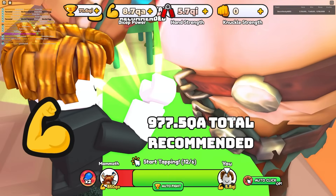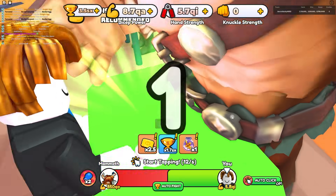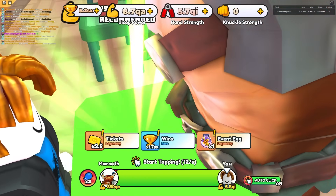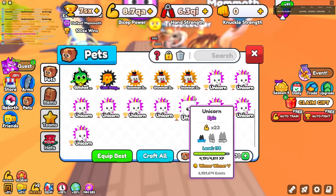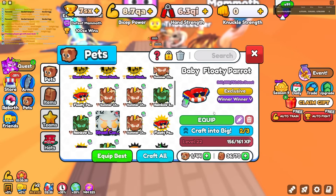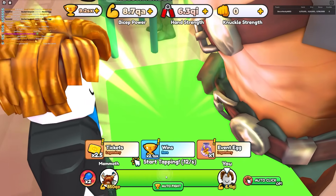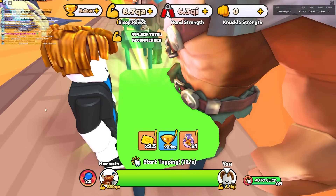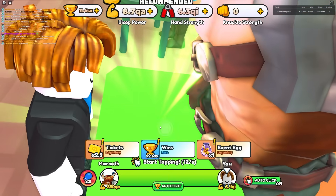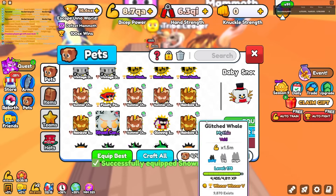I was using the arm but I still have so much strength even without it — forget it boys, we still had it! Even without the arm I am still insane. Now I'm getting 1.7 sx and I need a hundred. I can speed things up by getting some of these. Let's go ahead get a Winner Winner Five right over here, defeat them — now I get 2.1 sx.